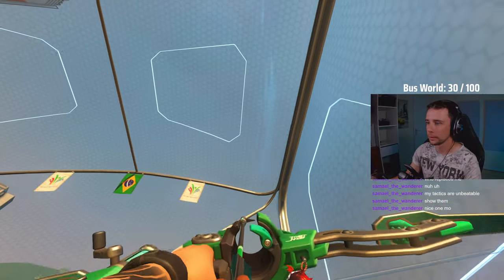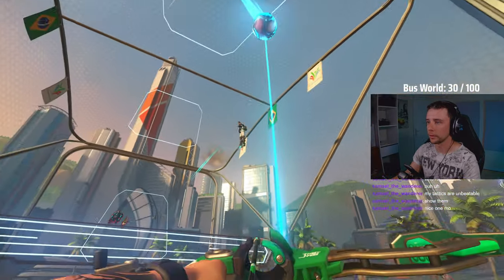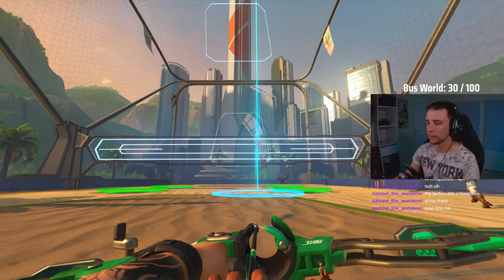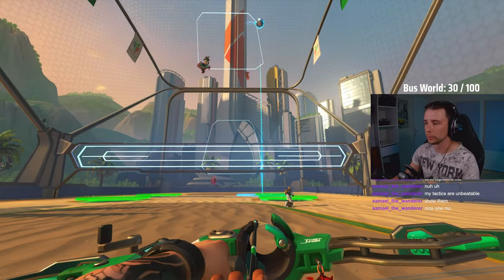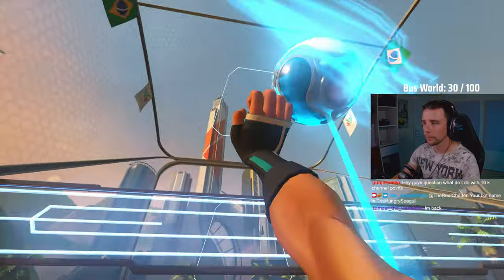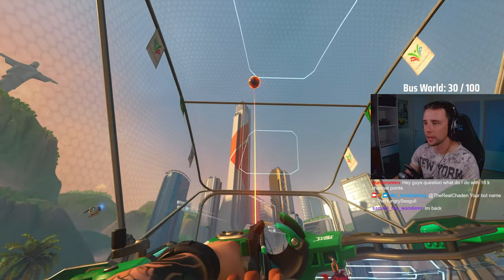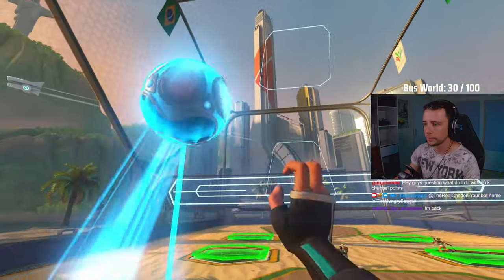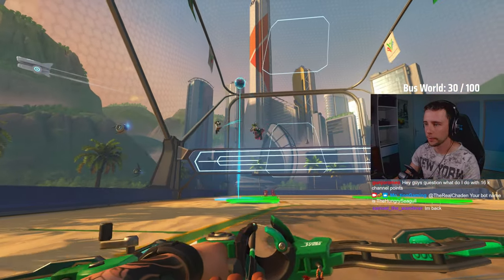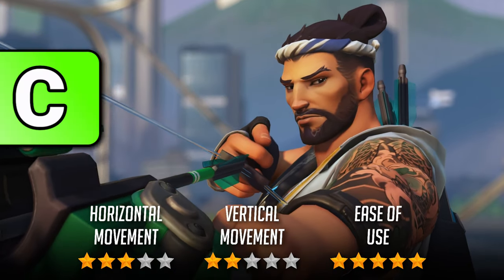Hanzo can also wall climb but only gets a double jump as his main ability. The double jump scores Hanzo a 3 out of 5 in horizontal movement as it can be used in all directions but forces a small amount of vertical movement. His double jump is very limiting vertically and only earns a 2 out of 5 there. Overall Hanzo is a very easy hero to use in the backline, scoring a 5 out of 5 for ease of use and ranking him in C tier.